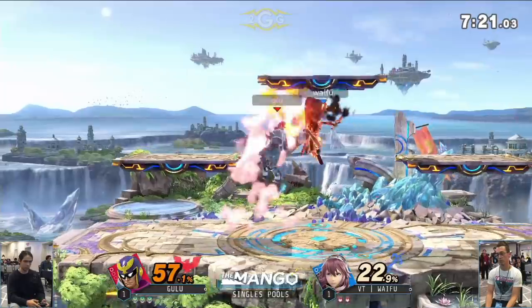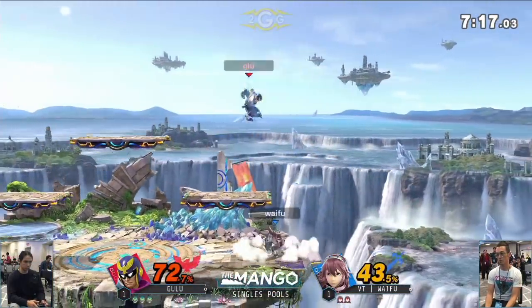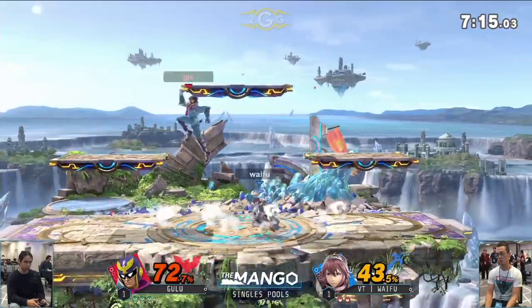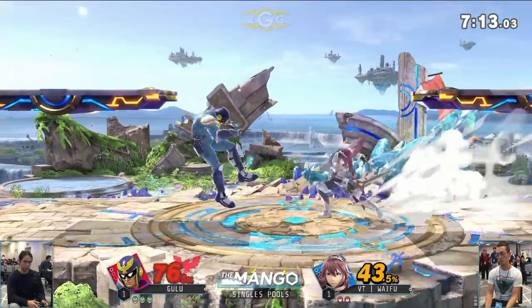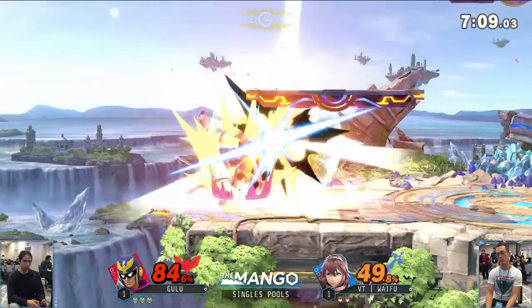Tries to fade away slowly with that forward air, goes for the neutral air, waits for the lining — raptor boost to nair, tried double nair there, it was interesting. One thing I mentioned earlier that I really haven't seen from Waifu is those up tilts — he needs to stop Falcon's aerial approaches.